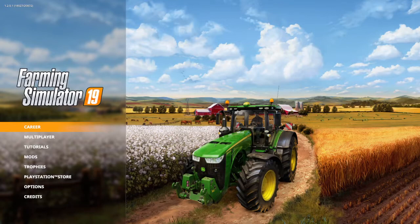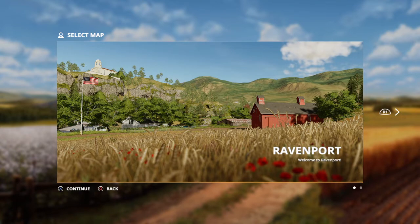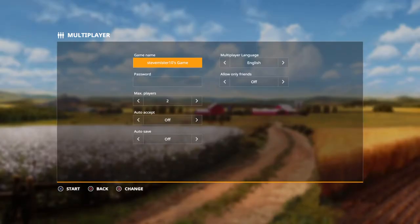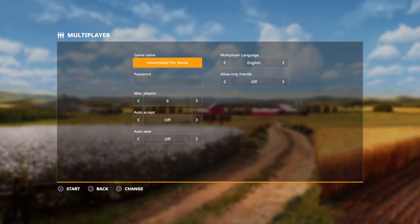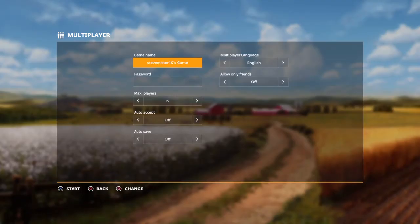What we'll do is go to multiplayer, create game, create an unsaved slot. I'm going to go into Farm Manager and do it on Ravenport, but yeah, we'll do it on this one because I've got one character's farm. So yeah, Farm Manager, that'll do.